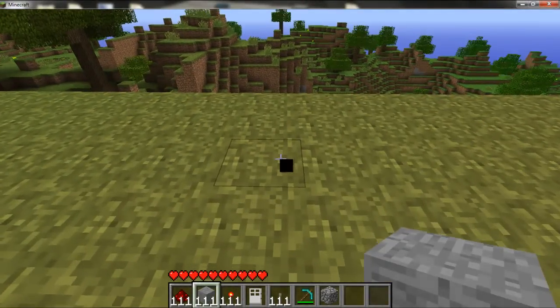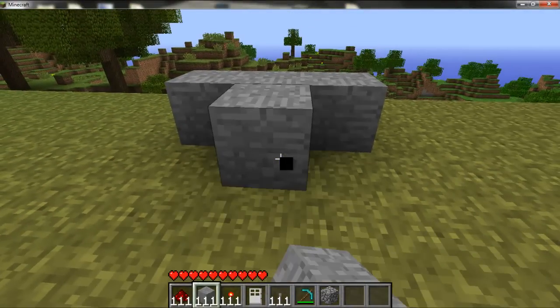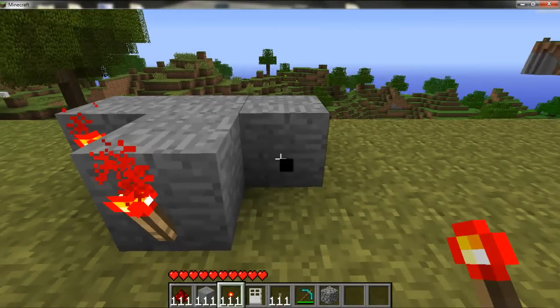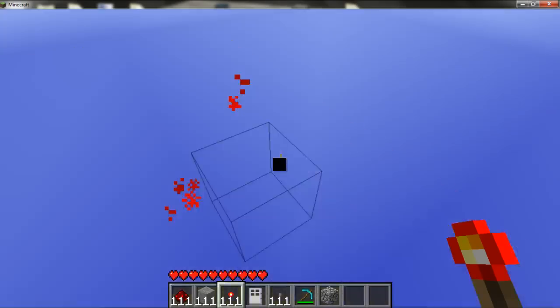Alright, so what you're going to do is put three blocks like that and then one sticking out right there — it's kind of like a little T. Now you're going to take your redstone torches, put one here, here, here, up top here, and right there.